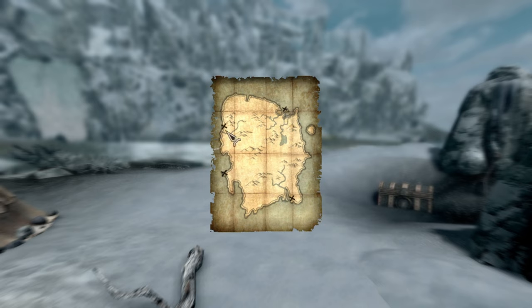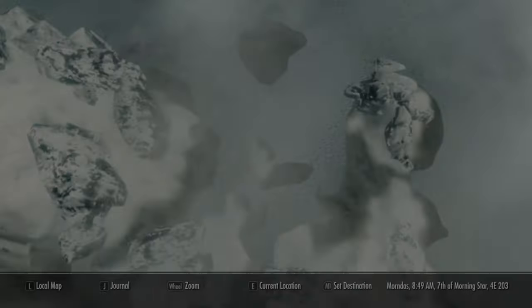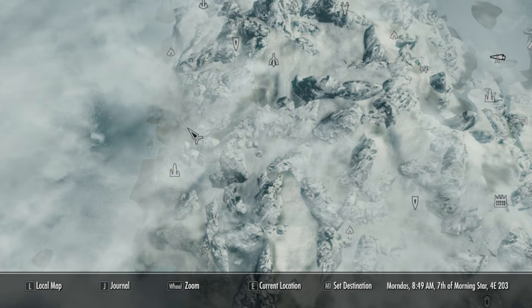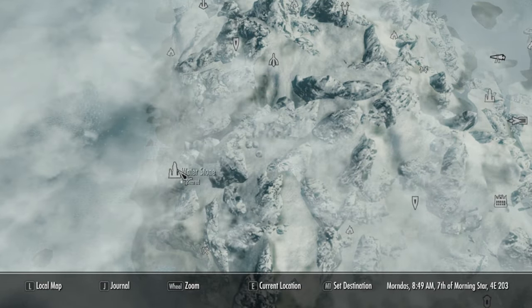Now we're going to the second one. The second one is going to be on the left side — on the west side — and you're going to see this crack on the map, that little drawing right there. That's where we're going to go. Open up the map, go to the west side, and as you can see right here, there's going to be that crack.